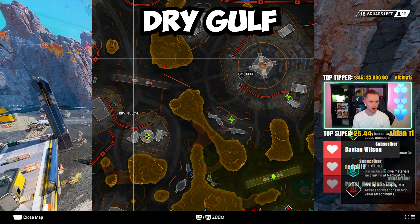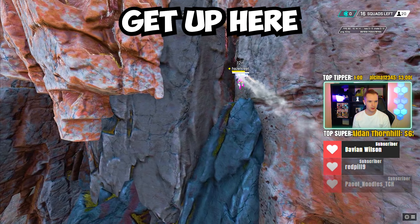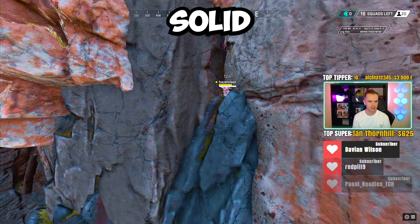Over by Breakers Wharf and Dry Gulch — using Valkyrie, Movement Legends are going to be able to get up here and you're just chilling. Solid spot.